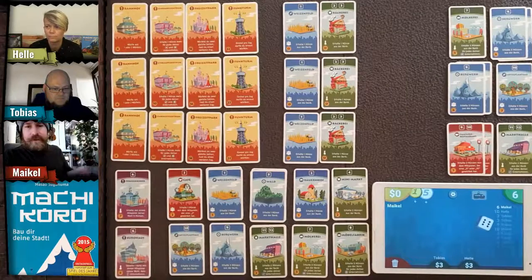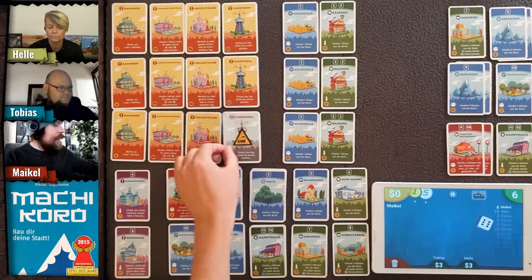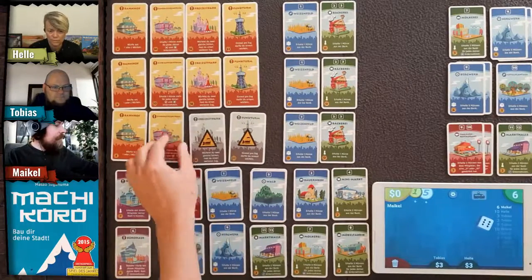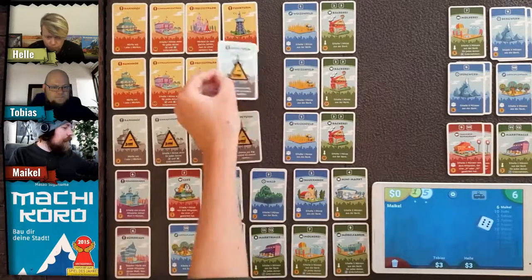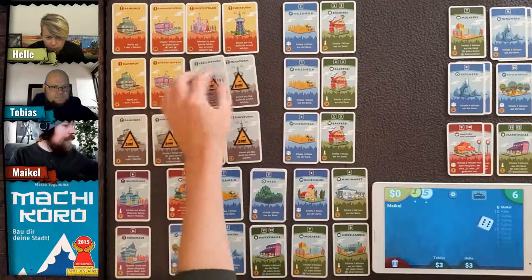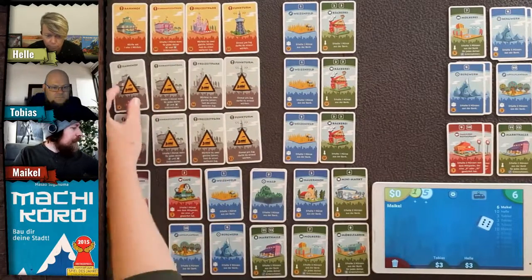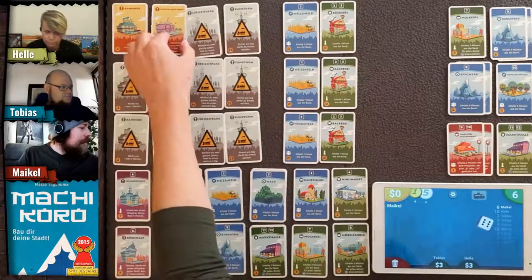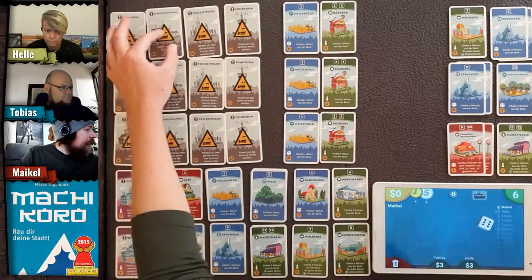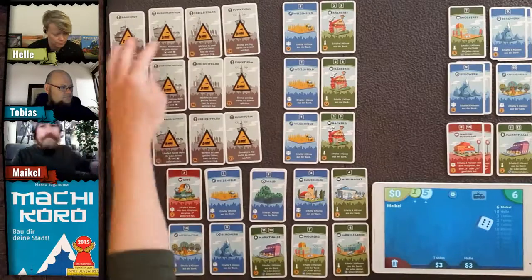For those who don't know Machi Koro: the person wins the game as soon as they have all of their special cards activated. Right now they're still under construction, and as soon as one player has got all of them activated, they win the game — easy peasy.